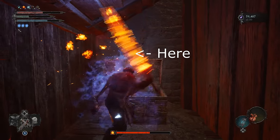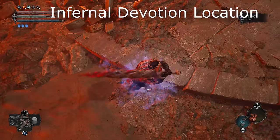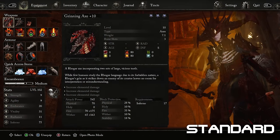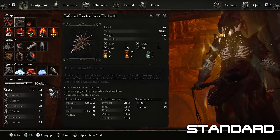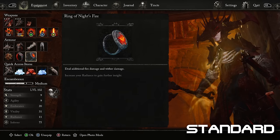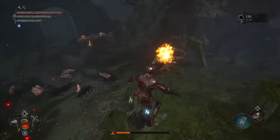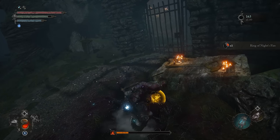Obviously you're not going to have this setup unless you trade, if you want to play this build through story. So the new game no-trade version is one axe and one ring, then one secondary weapon with burn status — like the Fire of Witches flail, which you get in the first fire area in Lower Calrath — and the Ring of Night's Fire, which boosts fire damage, also found just before there in this location here.